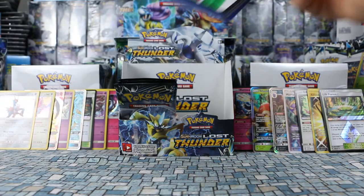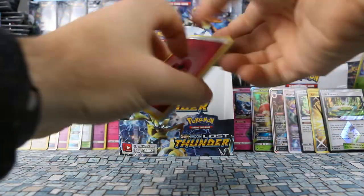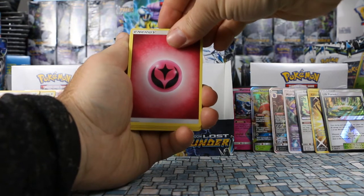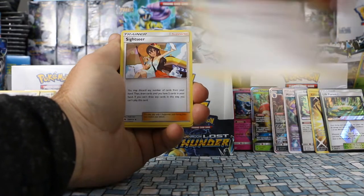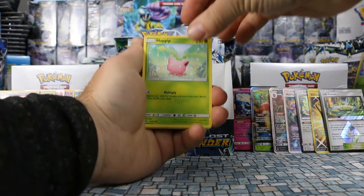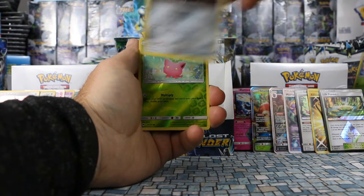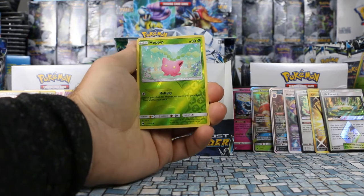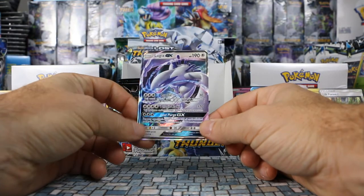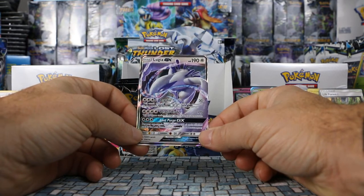So we now have six ultra rares and five rare hollows. Next pack: Fairy Energy, Kecleon, Sightseer, Whitney, Hoppip, Eevee, Hoppip again, Pikipek, Durant. Hoppip once more is our reverse. Our rare is — wow — Lugia! A really nice card that's been popular already. 190 HP.